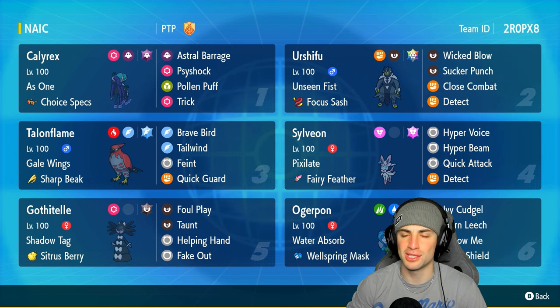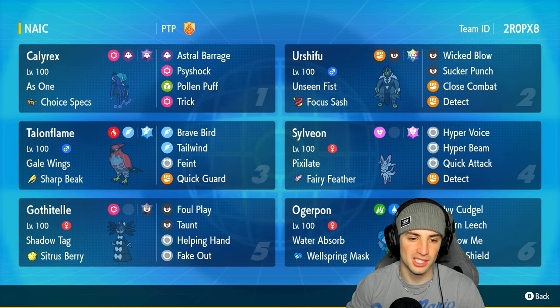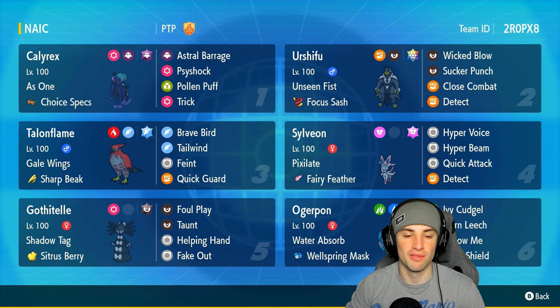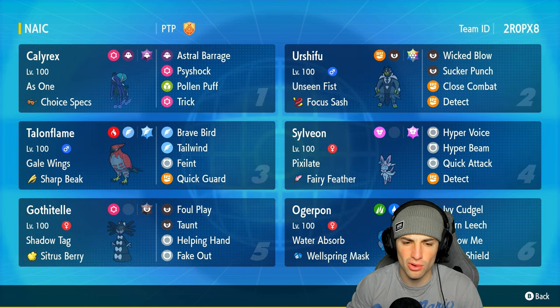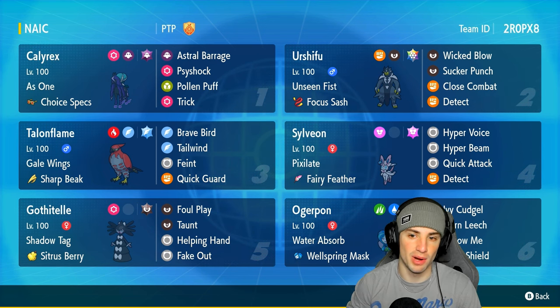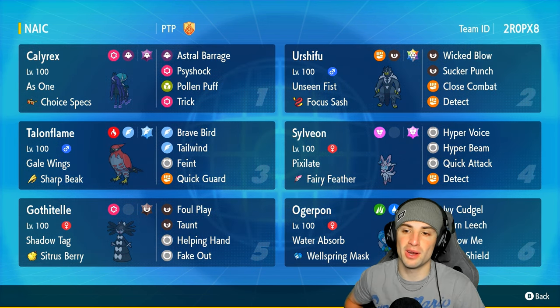Another Pokemon I want to discuss is Talonflame. I feel like Talonflame is just a fan favorite — I absolutely love this Pokemon. It's got Gale Wings as its ability, rocking Sharp Beak with Flying Tera type, Brave Bird, Tailwind, Feint, and Quick Guard. Love this moveset — you can do big time STAB damage, get speed control, take off Protects, and on top of that you have Quick Guard stopping any first-turn priority moves.